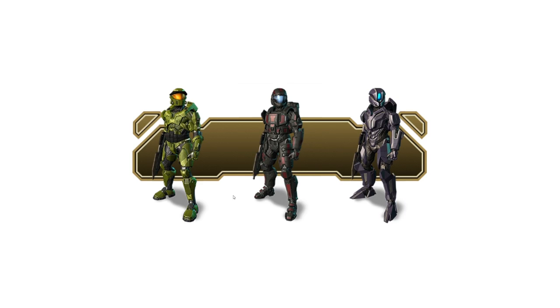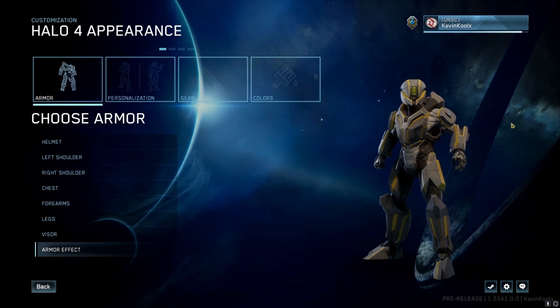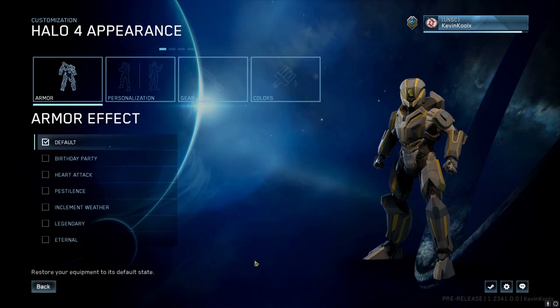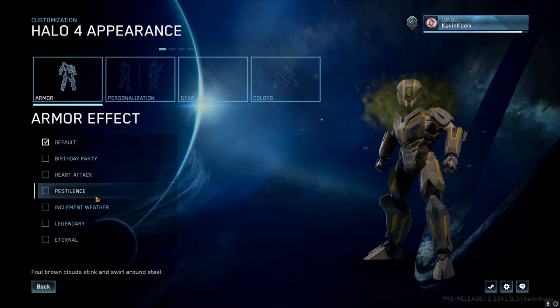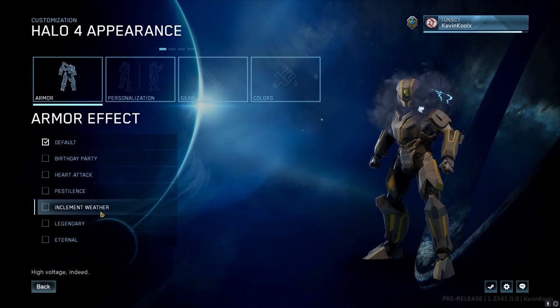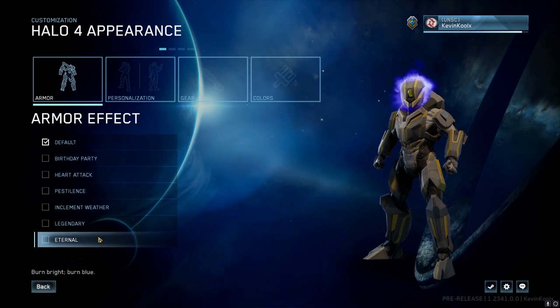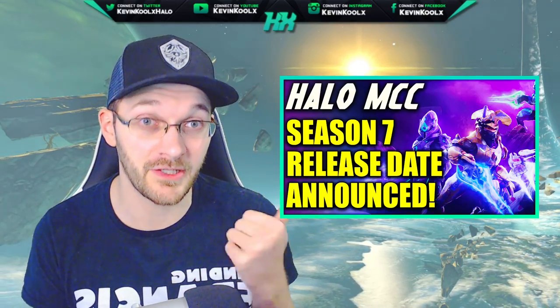Talking about Halo 4 customization, we're also getting the Champions bundle, which has the Halo CE inspired armor set, a football style armor set, and a Forerunner armor set that looks super cool. I was really looking forward to utilizing that Forerunner armor set within Halo 4, but now it's all about the Mark 7 — just give me that. We're also getting the custom game browser, which is an amazing addition, with some really cool customization on top of that for the swords.